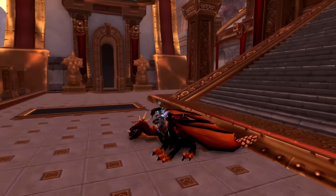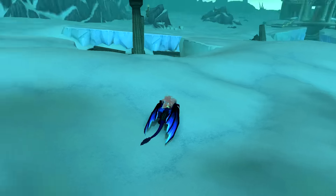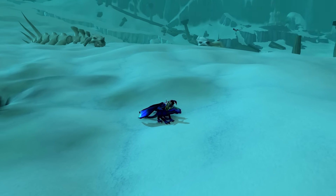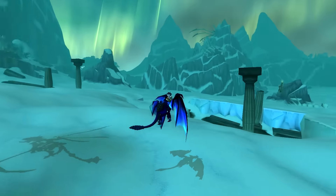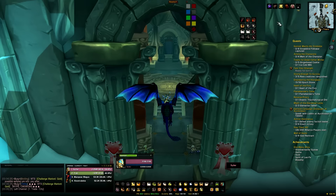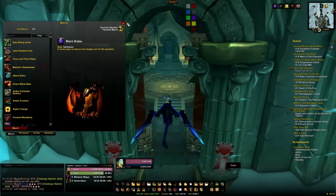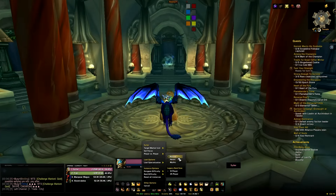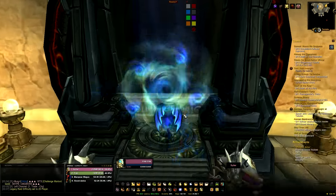Next up for spots two and three, in no particular order, is the Black Drake and the Twilight Drake. They come from different difficulties but the same raid. The Twilight Drake is one of the better-looking basic drakes in the game. To get them, head to Wyrmrest Temple in Dragonblight — a Wrath of the Lich King zone in Northrend. Underneath Wyrmrest Temple you'll find the dungeon Obsidian Sanctum. These mounts are both on 100% drop chance as long as you do the fight properly.